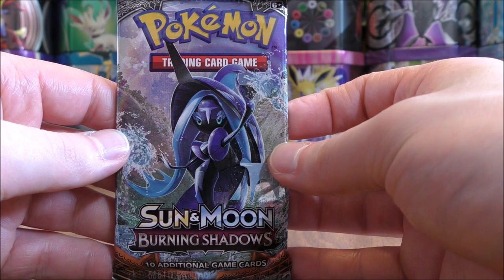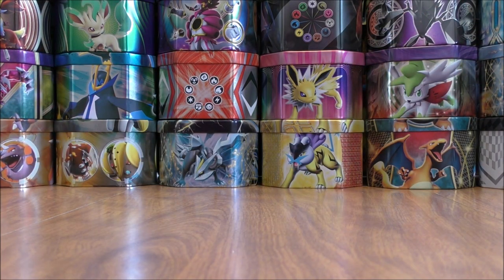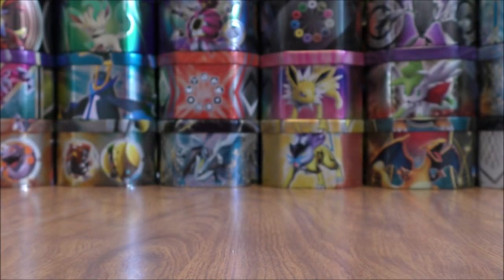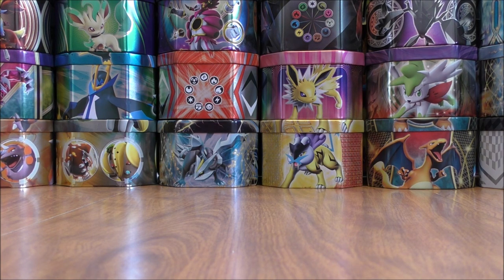Final pack of the two — Burning Shadows, featuring Tapu Fini on the cover artwork design. It would make the week — could even make the year — if I was able to pull out a Charizard GX Rainbow Rare. That is about a $150 card. I would easily make my money back on all these tins that I have purchased. It could happen.